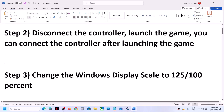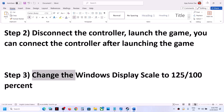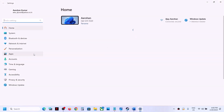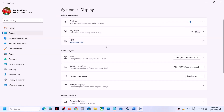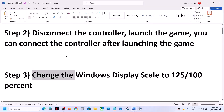The next step is to change the Windows display scale to 125% or 100%. To do this, open Windows Settings, go to System, then go to Display. You will see a Scale option — select 125% or 100% and check which one is working fine for you.